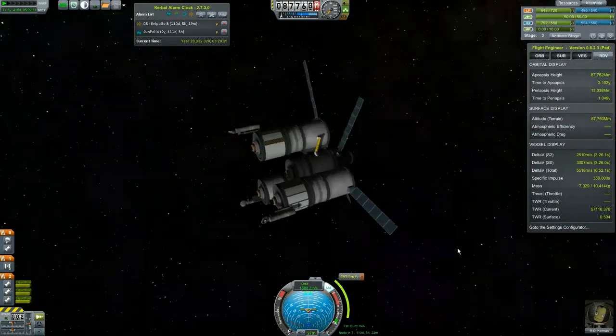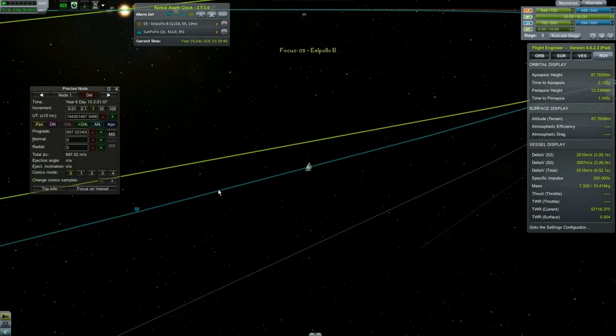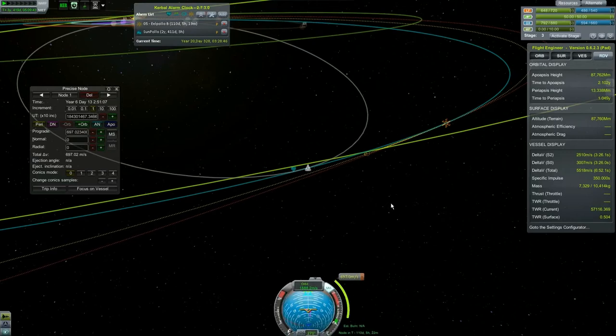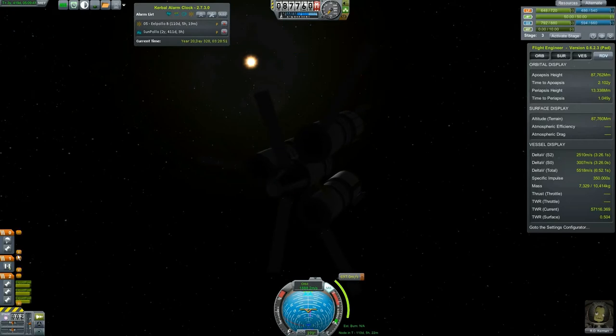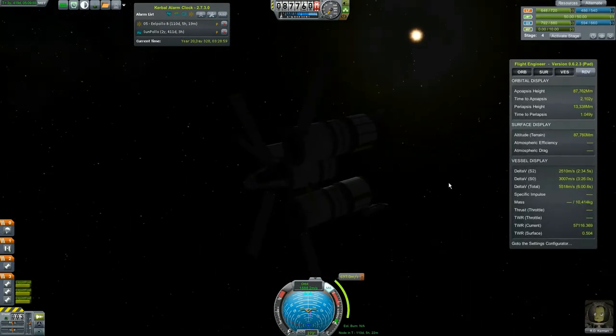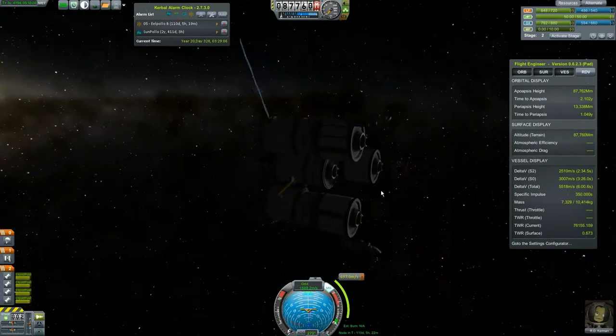We are way out here and kind of close to our maneuver node — there it is. It's a 697 meter per second burn. We actually have an engine we should activate to give ourselves more thrust. Let's hit F5 because I hate changing staging. This engine is off — now it's on. We have four engines to help us out.